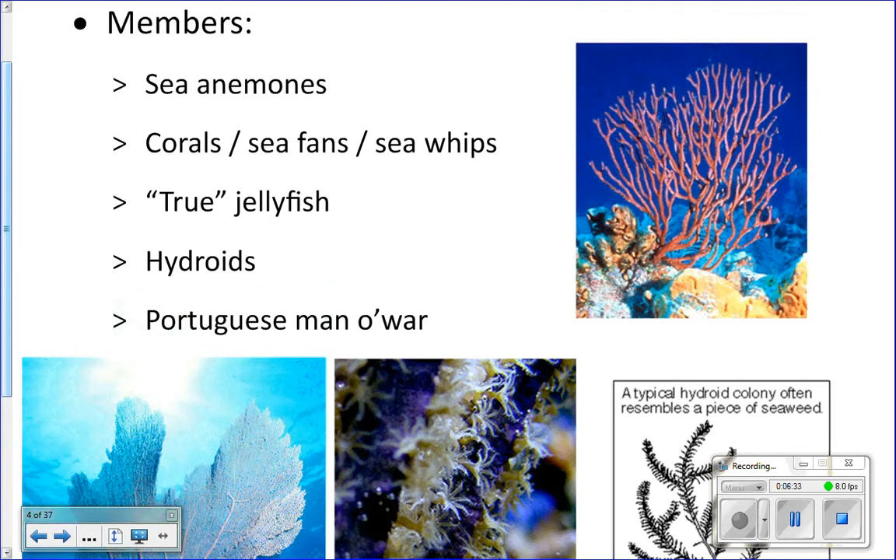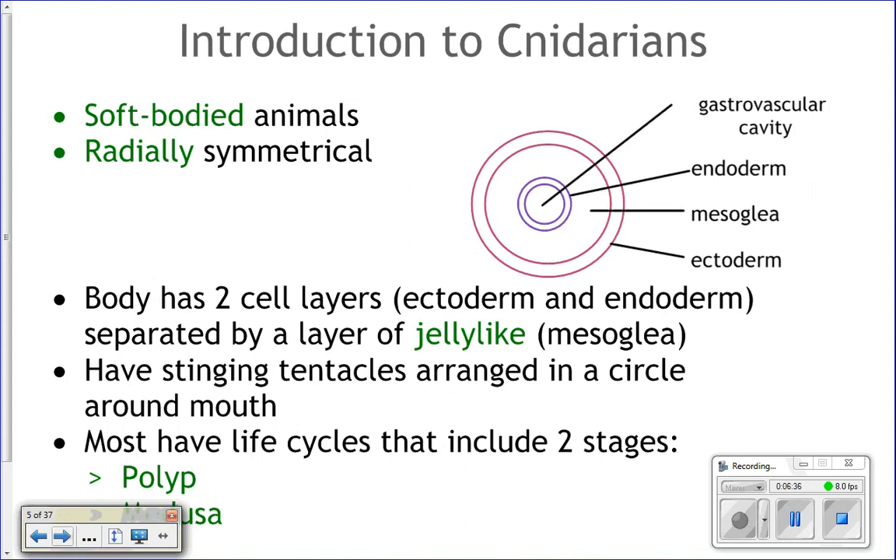Cnidarians are soft-bodied creatures. Have any of you ever touched the bell of a jellyfish or a sea anemone? They're soft and squishy. They don't have any bones and they are radially symmetric — meaning you can divide them more than one way and still get mirror images.